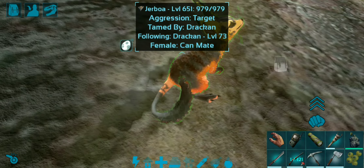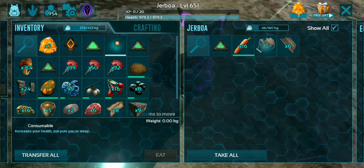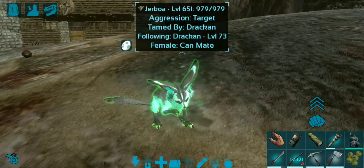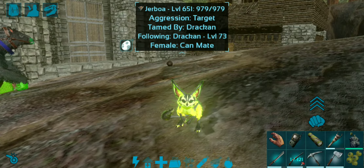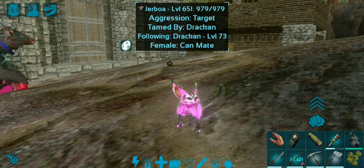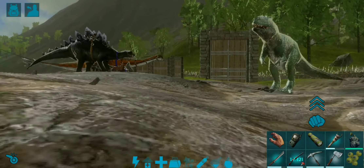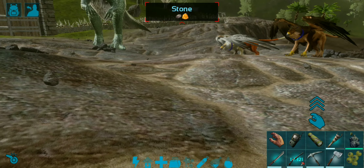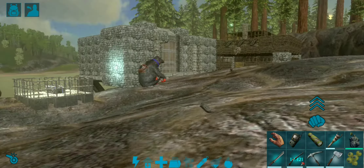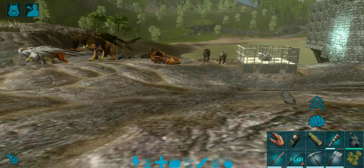So shoulder pets just reduce the weight of items in your inventory. Now, one important thing about the Jerboa is that it has the ability to detect weather events about three minutes in advance. If your Jerboa starts to sniff and dig at the ground, that means there's a rain event coming up. If the Jerboa starts to whimper and make a crying sound, that means there's a heat wave coming up. Those two are the only weather events in mobile other than fog.